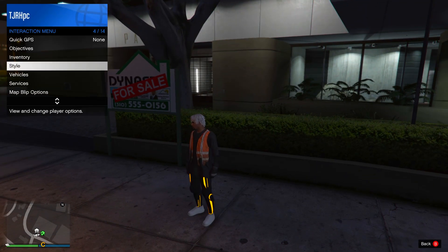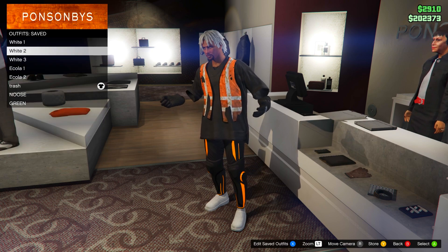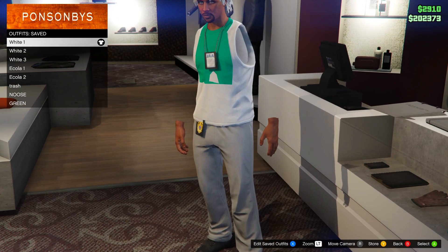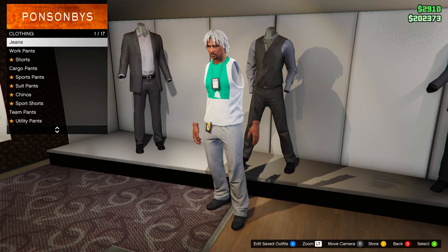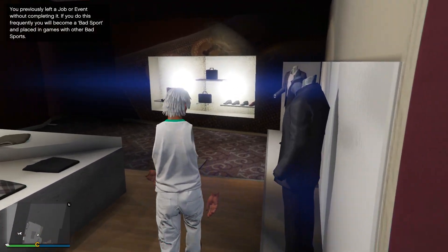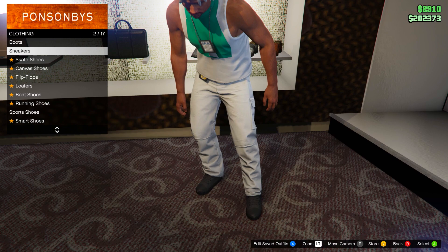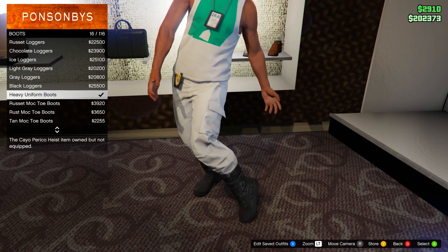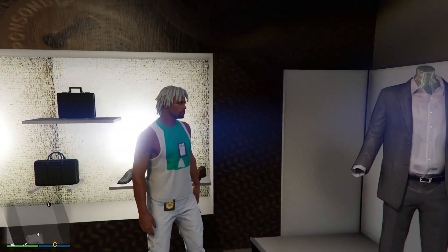When you load in, go to a clothing store. Go on outfits saved and equip the White One outfit. Then go to the pants section and go down to cargo pants — go for the Light Grey Large Cargoes. Once you have those, go to shoes, then boots, and equip any boots that tuck into the pants. Then go to t-shirts and equip the Black T-shirt.